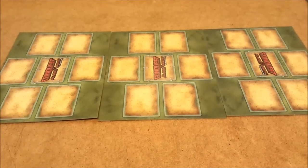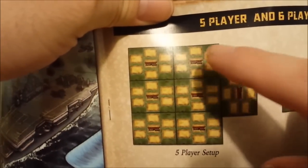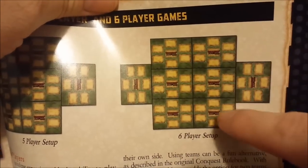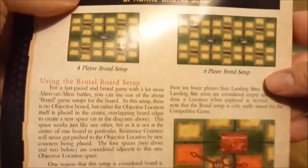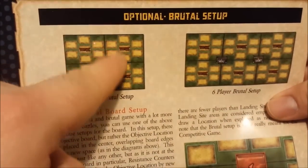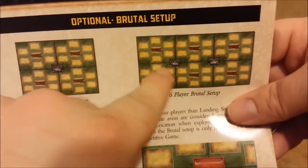The expansion added a 5 player game and a 6 player game, where again everybody starts on the edges. The expansion also added an alternate capital city so you could do that for the 6 player game. The expansion also added a brutal setup, where there is a center piece placed but everybody is a lot closer without that center keeping them apart. There's a 4 player setup and a 6 player setup for brutal, which makes combat a lot more accessible.